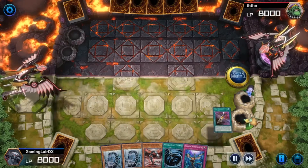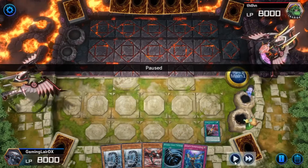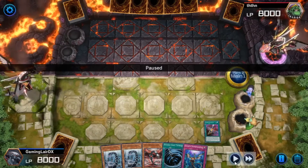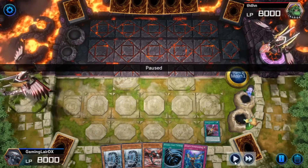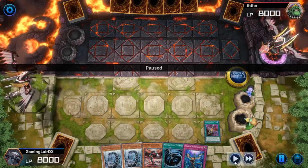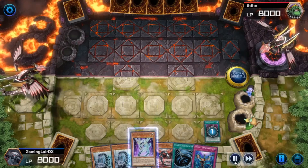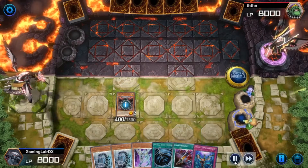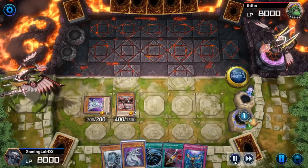So really quick, it is turn two and they skipped their turn. I wasn't thinking — I was like, why did they skip their turn? I chose for them to go first because Cyber Dragons is a little bit better going second. They skipped, and as soon as I put down Cyber Emergency, I thought: what if they're also playing Cyber Dragons? But I just went for it because there's really nothing else I can do at this point.